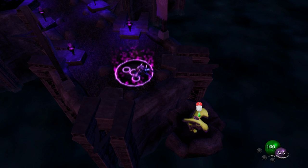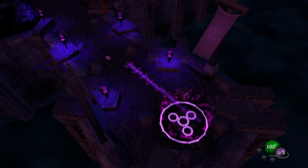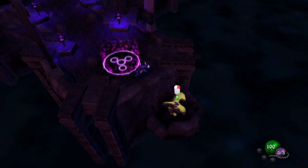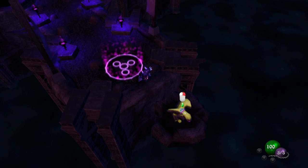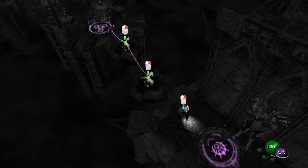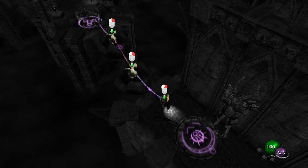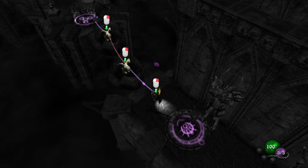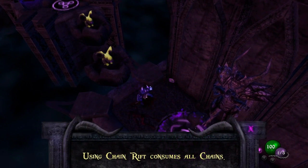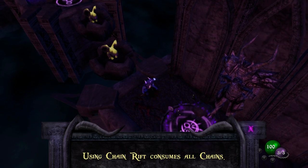This is our second interesting mechanic that the game introduces us to in terms of travel. We've got our nice simple rift movement mechanism, but we can also use our chains. You can chain between these gargoyles, you can chain to torches, and you can also chain to enemies. And then once we've got everything chained together that we want to attack, we let go and we will go on a bit of a rollercoaster ride. And later on, you'll get more chains and you'll set up some very, very cool stuff.